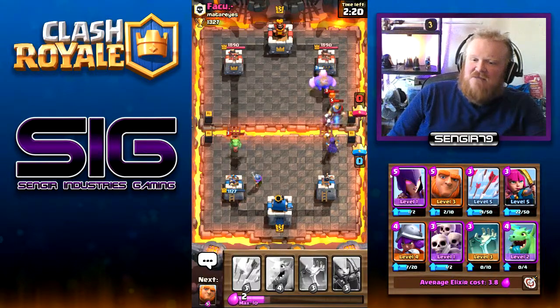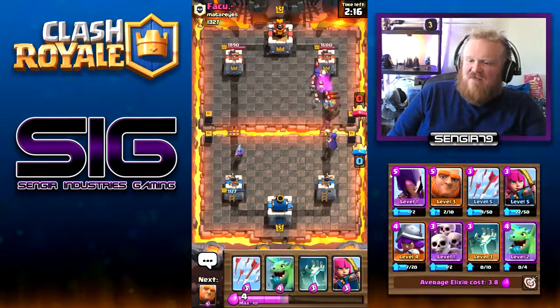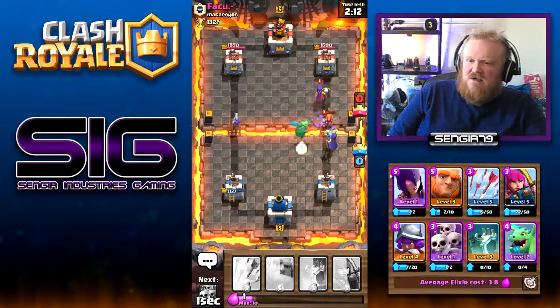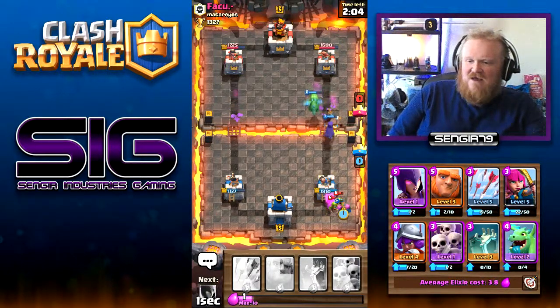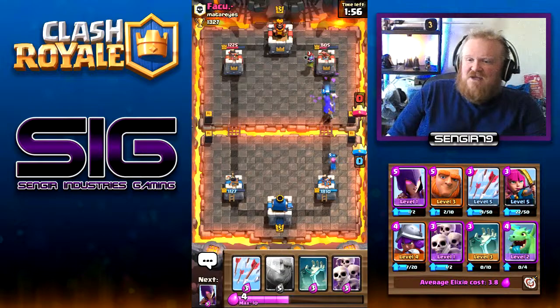Hopefully the giant will get some damage on the tower. We'll get a baby dragon down just in case — there we go, baby dragon is tanking. We get some archers down for the goblins, getting good damage on the tower. The musketeer unfortunately takes the baby dragon down but the witch got some really nice damage.